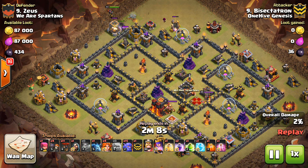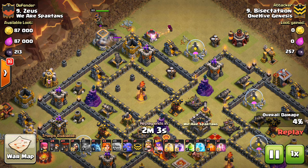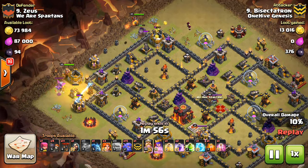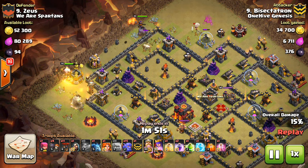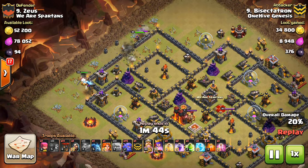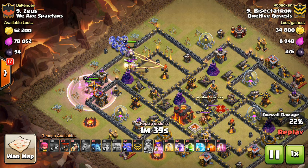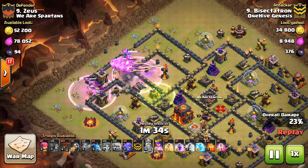Taking a look at this opener — this is a cheeky little opener I like doing and I think it's good for most attacks. Dropping down one golem with the queen behind, kind of like a queen walk, using the golem to tank. I'll get two point defenses taken out plus an awesome funnel for my bowlers. On the other side, dropping down the king and a few Valks. It's a fresh hit so that one Tesla threw me off a little bit and pulled my king down, but the bowlers are making their way in because the funnel was so good from that queen opener.